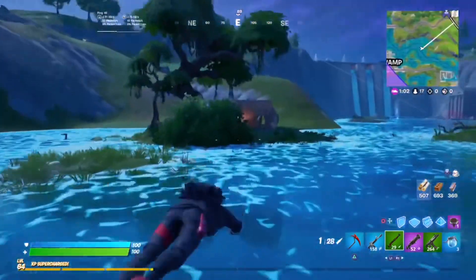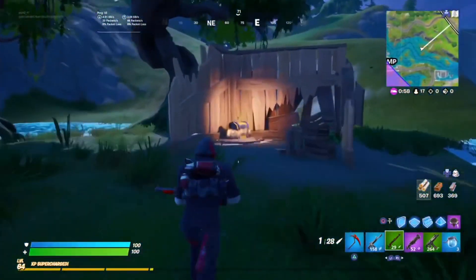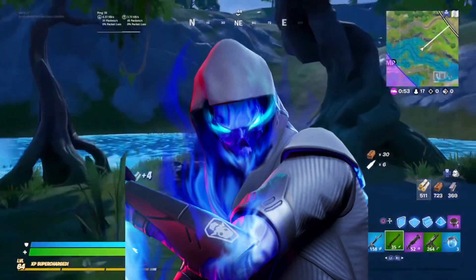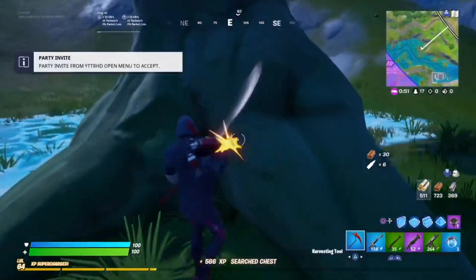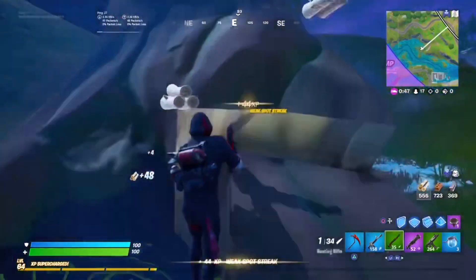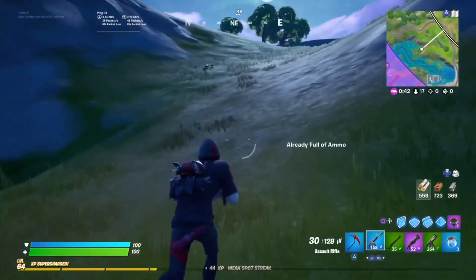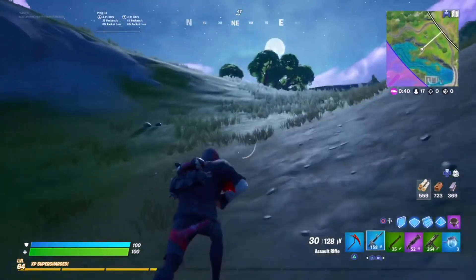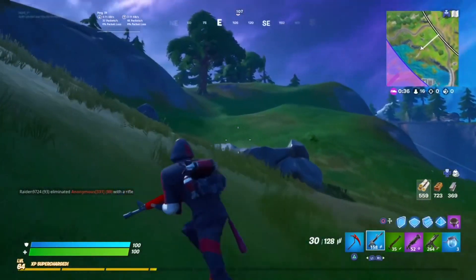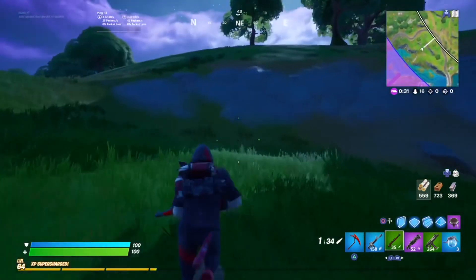Next up is the chapter 2 season 1 — or season 11 — tier 100 skin: the Fusion skin. I'm going to stick it into the alright tier. It's a pretty good skin with a really nice pickaxe, a good back bling, and decent selectable styles. I just don't think it's great enough to go into the good or god tier, but it's not bad either, so the Fusion skin goes into the alright tier.